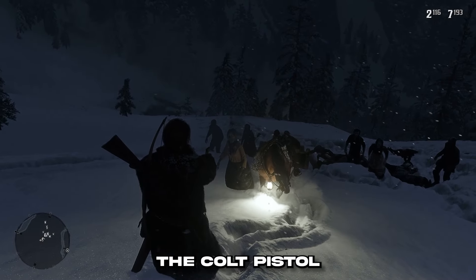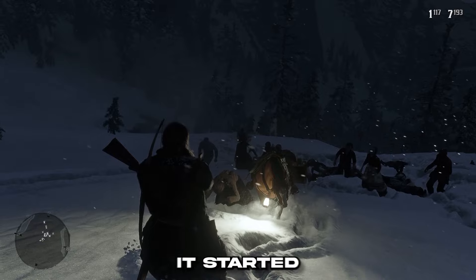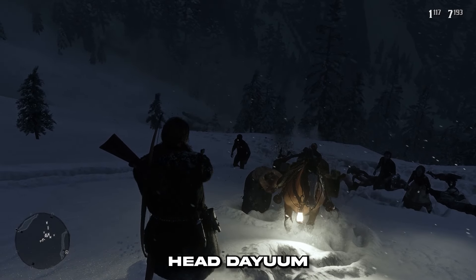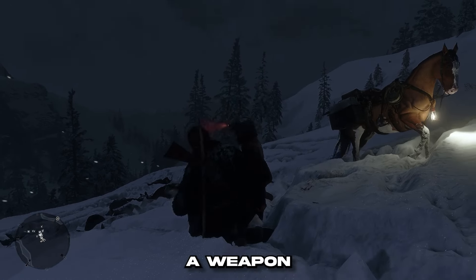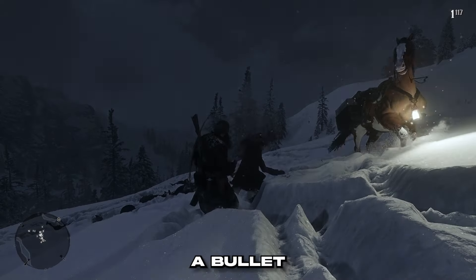We brought out the Colt pistol and the sawed-off shotgun and started cracking zombies in the head. That's satisfying. One of them did end up getting up close, knocked a weapon out of Arthur's hand, so we had to give him a bullet to the brain.